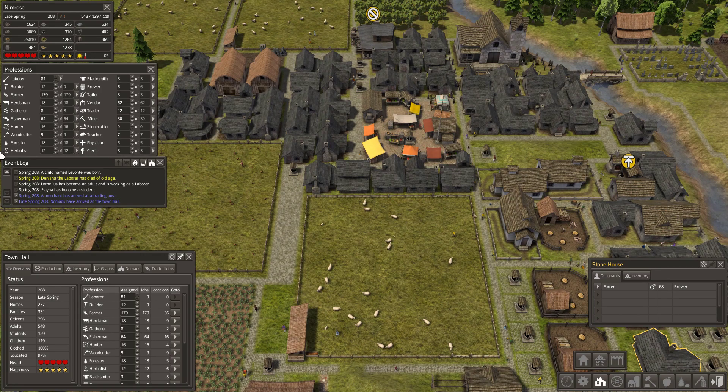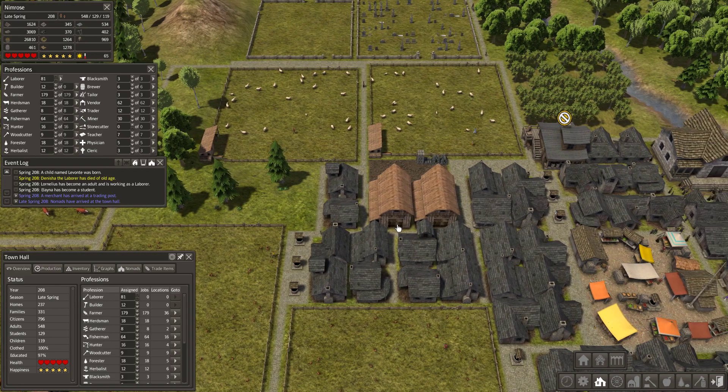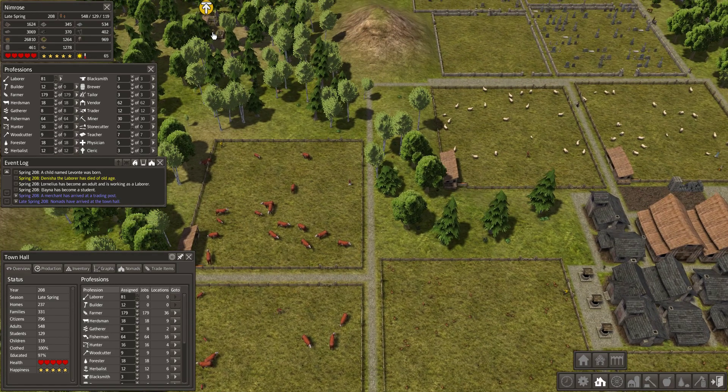Banished also uses physical space to effect. If the distance between home and the workplace is too great, then citizens become inefficient workers.